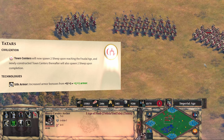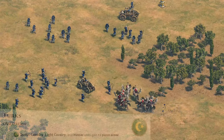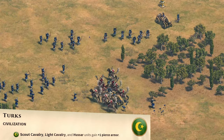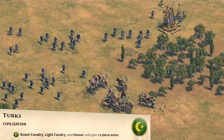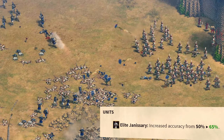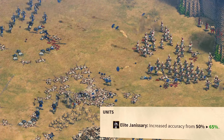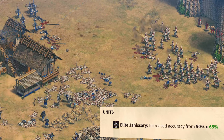In the late game this could be a big deal. The Turks finally get a change, and it's a big one — the Scout line now gets plus 1 pierce armor, which is huge at every stage of the game. The Janissaries get an additional 15% accuracy, but we'll need to test how that translates to additional damage at max range, so let's wait for a Spear of the Law video on that.